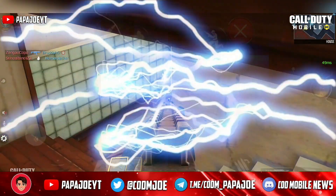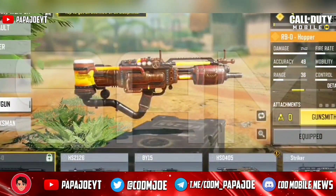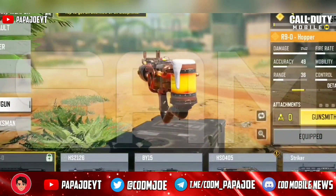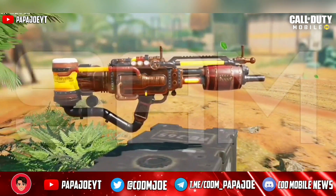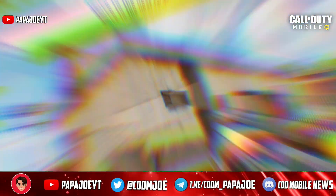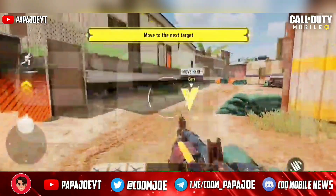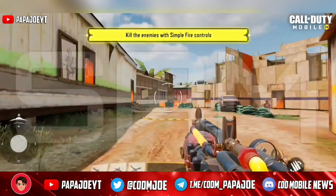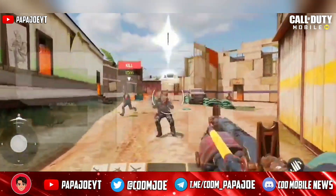With the release of Season 8 we can look forward to a legendary skin for the new shotgun called R-90, which was found in the in-game files under the name Hopper. I would like to show you a short gameplay. This new skin reminds me a little bit of the ray gun from the former zombie mode in COD Mobile. Also, this skin has a little resemblance to the Type 25 Magnetic Engine.